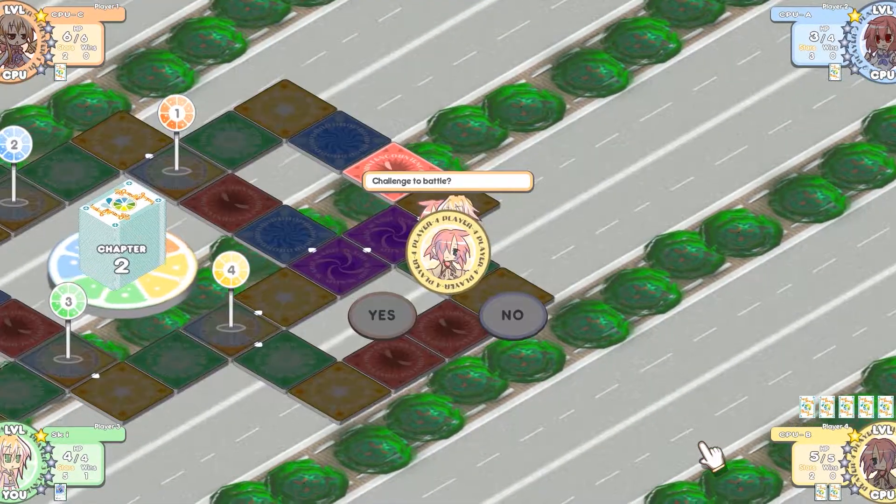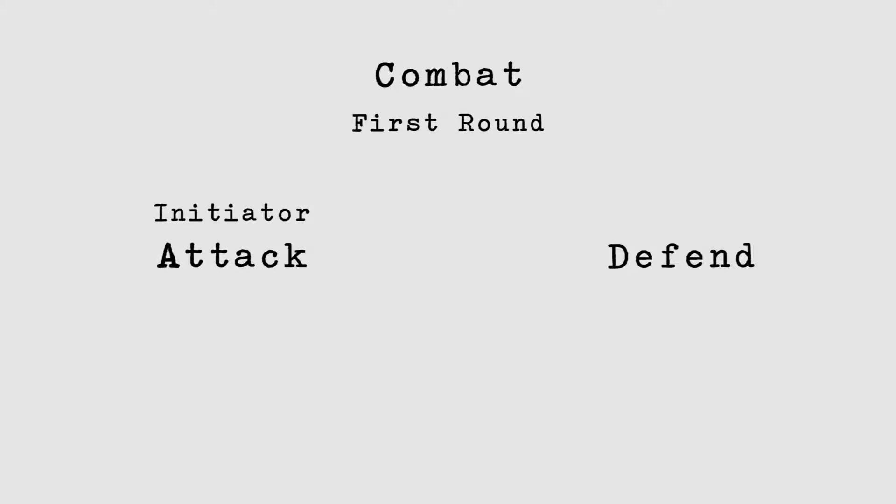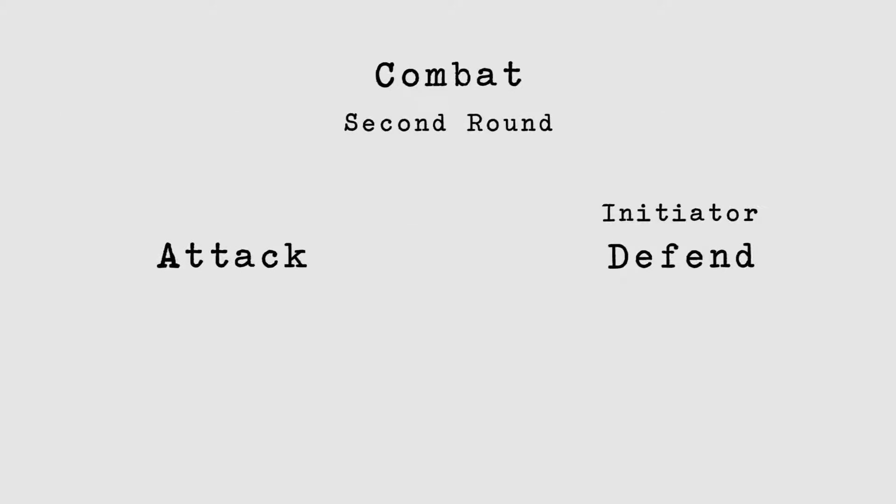If you happen to land on a panel with another player on it, you have the choice to battle them. You are under no obligation to fight, and there are no penalties if you do not. If you do decide to fight, this is when your character's stats come into play. Combat consists of two rounds — an attack round and a defend round. If you initiated the attack, you start in attack mode while the other defends, and the next round is vice versa.